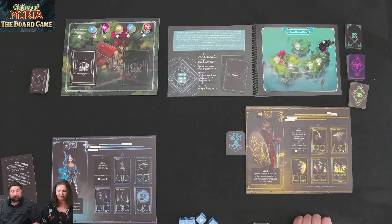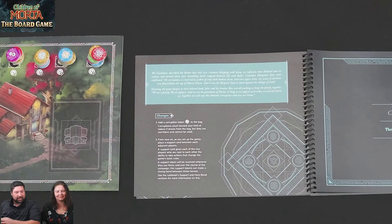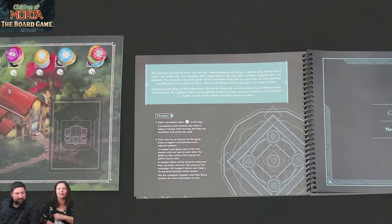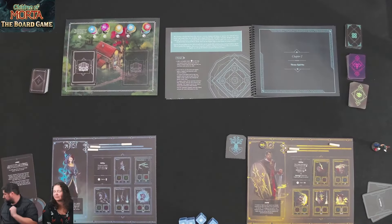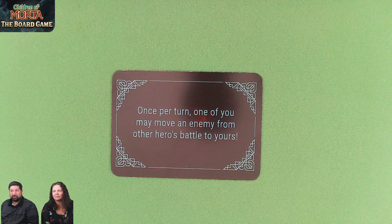Moving to chapter two: a corruption token gets added to the bag — it's just a dead draw that can't be used for anything. Also, starting now, a support card is placed between each player. The support cards allow even more cooperation. The support tile drawn lets one player, once per turn, move an enemy from another hero's battle to their own.